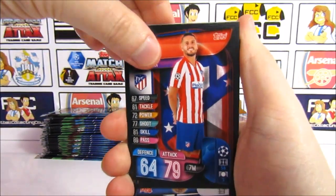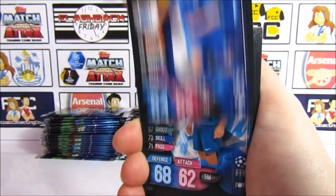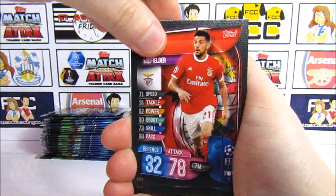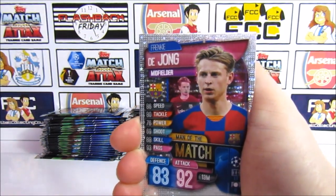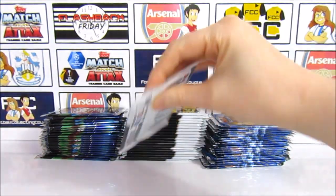I'm going to start with the International Regular Collection. So in our first pack we have a Koke, a Runnen, Ozduov, Pizzi, and a Herrera. The insert is not a 100 Club but it is a De Jong Man of the Match — we're just going to take them randomly, so why not.